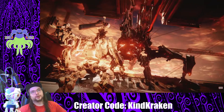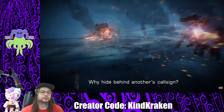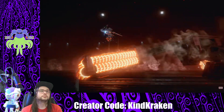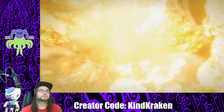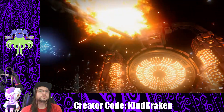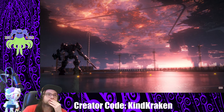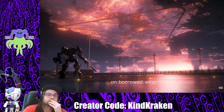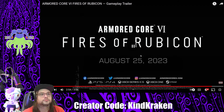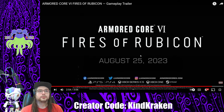Looks way faster than Armored Core 5 — I'm glad. That boss enemy looks sick. Flaming saw blades — don't want to get hit by that. Let's see how far they can fly. On borrowed wings — who do we borrow those wings from? Well guys, that looks amazing, I'm super stoked. I hope y'all are too.